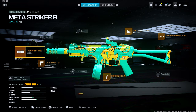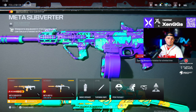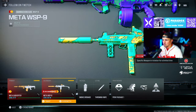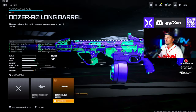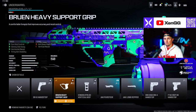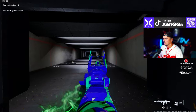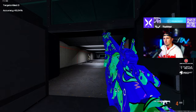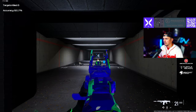At number three we have the new SOA Subverter — the new battle rifle and it is very good, as expected. We're running that with the WSP9. For the Subverter, we're going with the Zimmon 35 Compensated Flash muzzle, the Dozer 90 Long Barrel, the Bruin Heavy Support Grip underbarrel, the 50 round drum, and the Jack Glassless optic. It's a ton of fun to run with very little recoil — anything mid-range you're barely going to lose a gunfight.